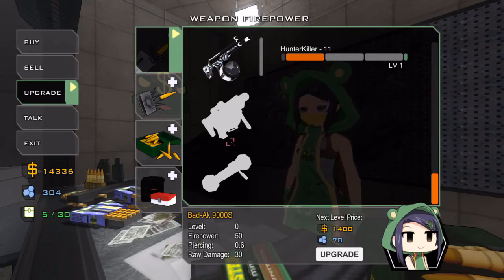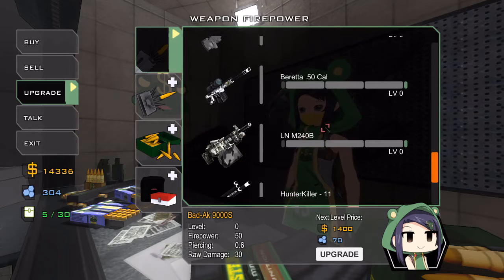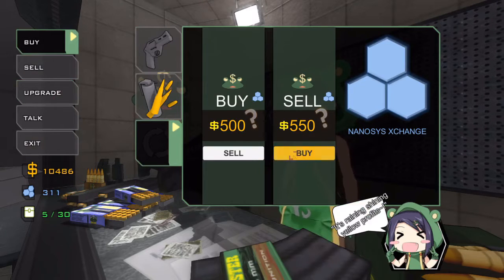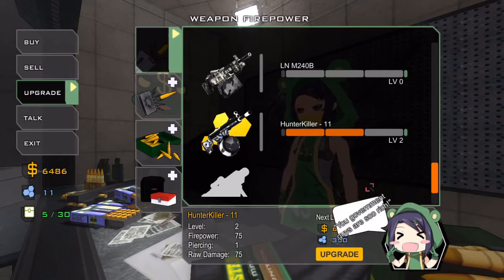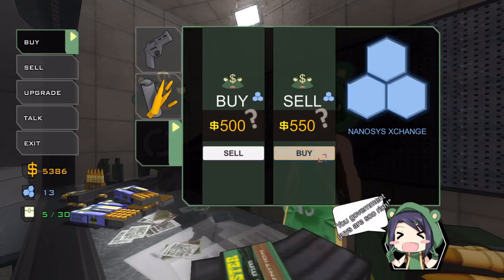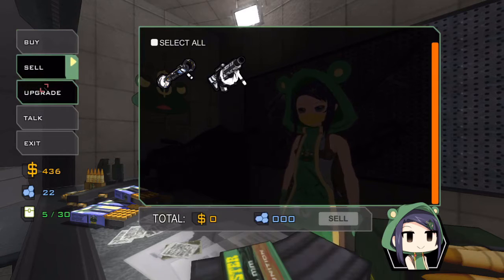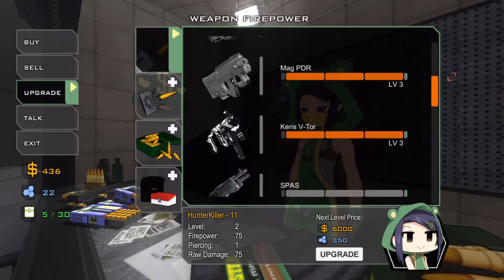This game would take a ton of grinding if you really wanted to upgrade everything. For example, this weapon here costs 4,000 money and 300 nanosys — and it takes 550 money to get one nanosys. To upgrade this takes a lot, and then the next upgrade requires another 350 nanosys. There's no way to get all of those anytime soon — it literally takes a ton of grinding if you really want to upgrade everything.